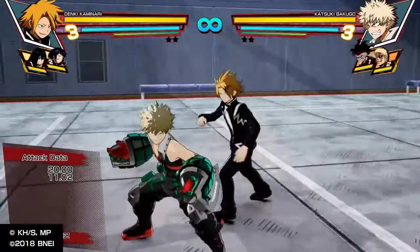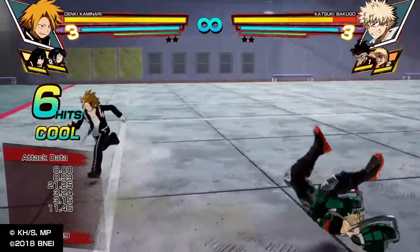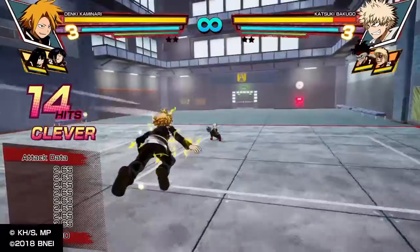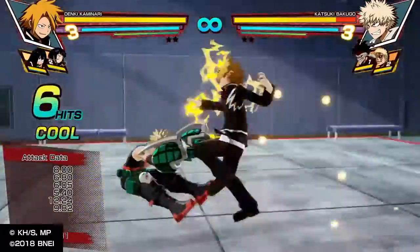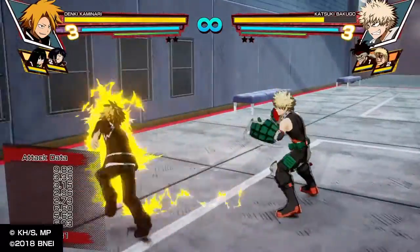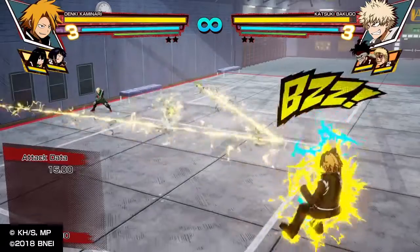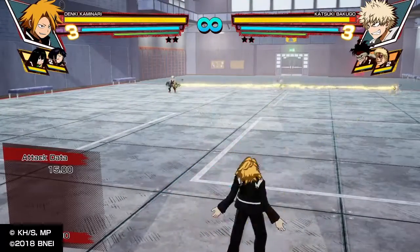His normal standard combo is square three times, L1, which is six hits normally. But if you are transformed, he does multiple hits instead. For example, he already does thirteen hits — double the hits and a lot more damage than before, and in this state he can do a ton more. From here you can press triangle and he automatically links the string for the circuit, which is really good and you can direct it as well.